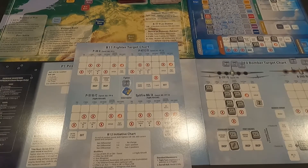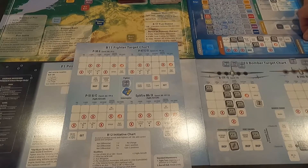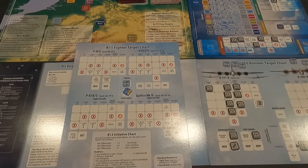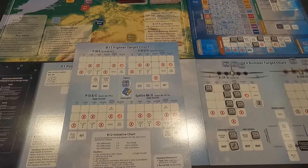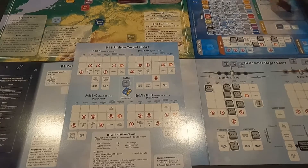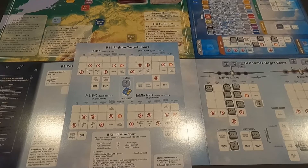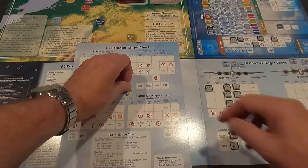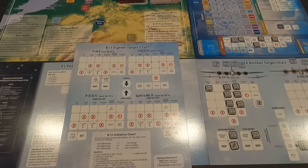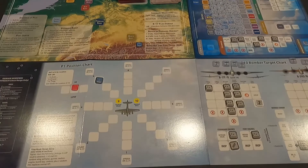My plane is hit pretty hard - five damage points. But I survived. That ends this sortie, coming back home. Landing roll is a six - controls were the only thing that could've affected that, so I'm good. Plane is back on the ground. Tally: three kills - two B-17s and a P-47 on that mission. That's going to make me an ace.